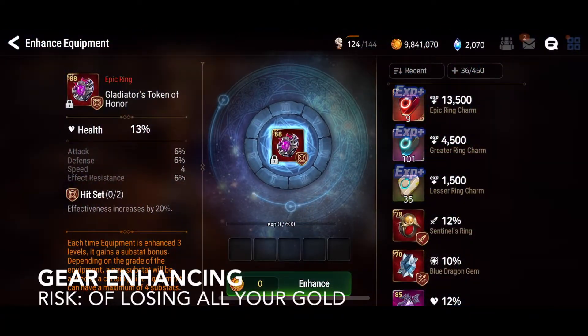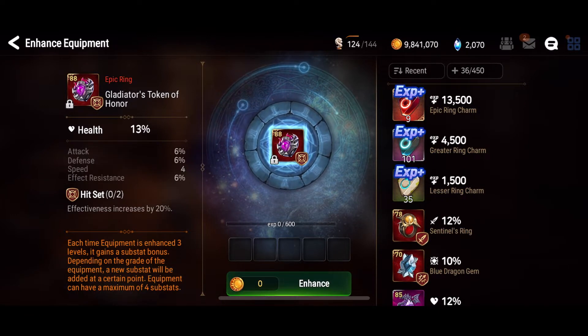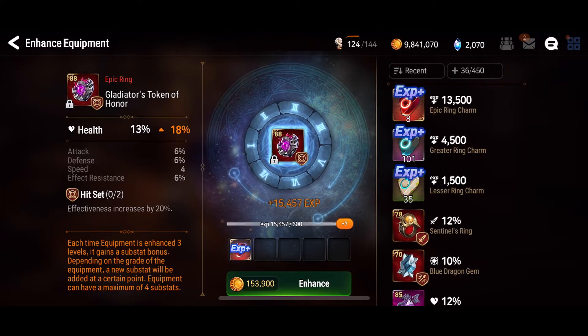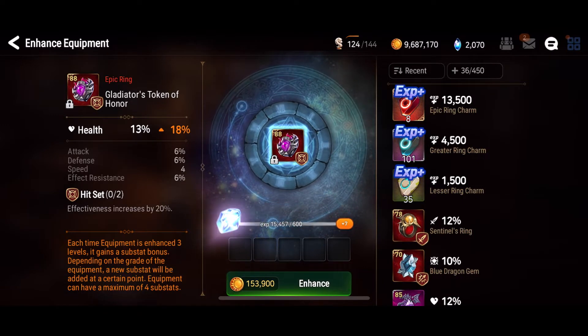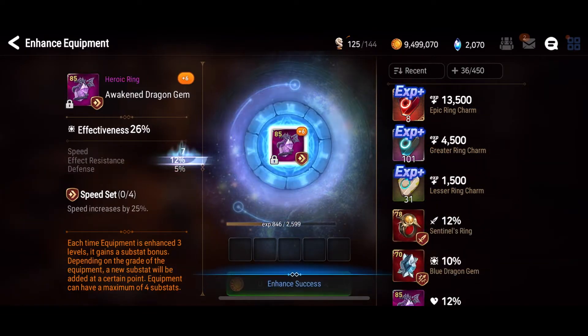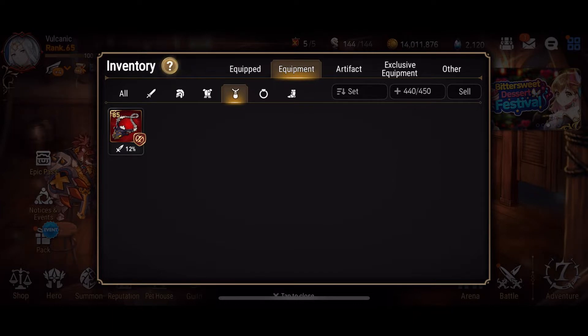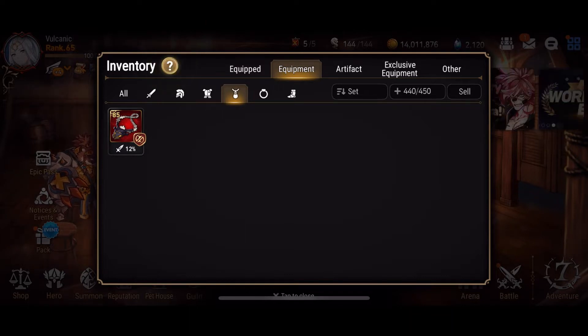Next up we have gear enhancing. In many ways this is the most depressing form of gambling in Epic 7. Because after getting the good gear you just pulled you then need to get lucky again in a series of five random stat upgrades. And for every great roll you have in gear enhancing there is going to be at least three disappointing ones. That being said there is enough of a kick from these good rolls that happen eventually that some people will keep coming back for more — and some of these people may be best described as speed rollers.